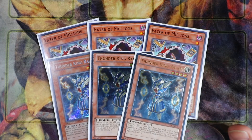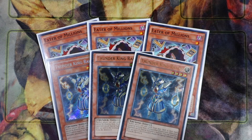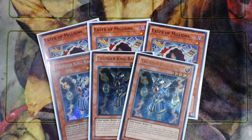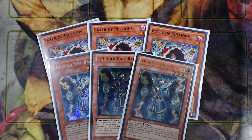Thunder King Ryo is probably one of the best stun cards in today's metagame, especially against the Sky Striker matchup. The additional stun engine in the deck just complements really well with the Exodia engine. If you guys want to play this deck, you've got to play it as a stun style. Thunder King Ryo prevents both players from adding cards directly from the deck to their hand except by drawing, and if your opponent special summons a monster, you can tribute this card to negate the summon. So this card is essentially a Solemn Strike on legs for the deck.